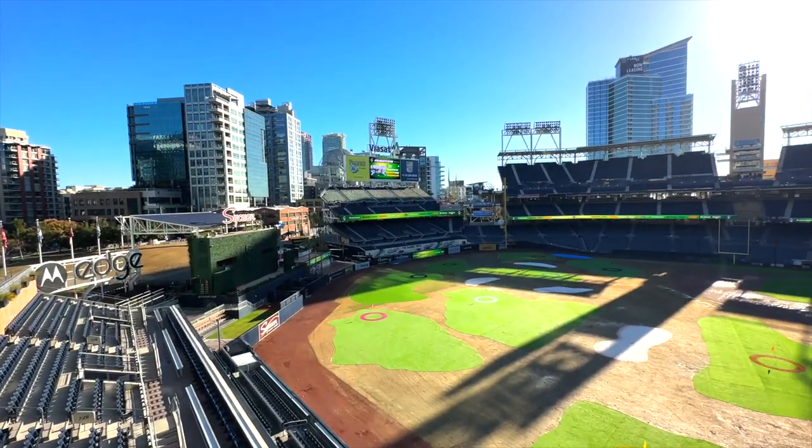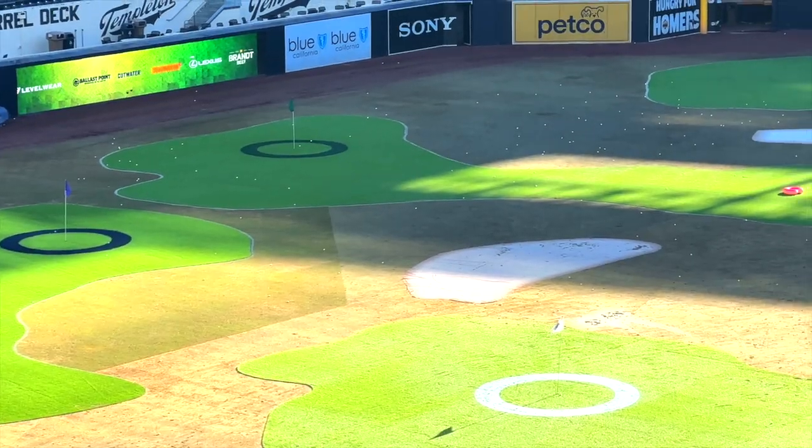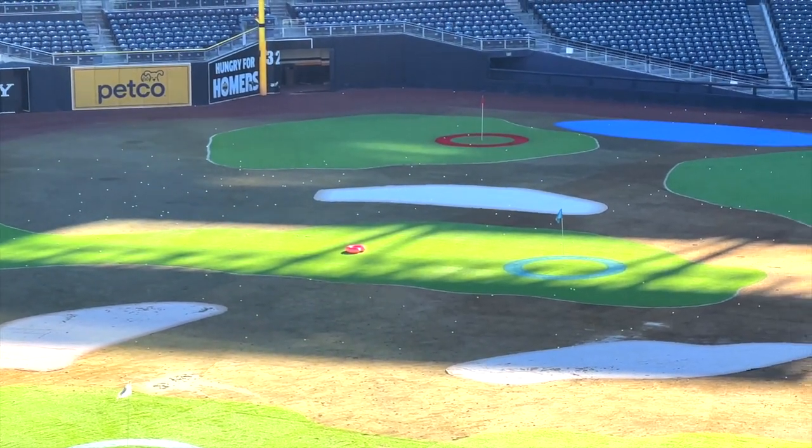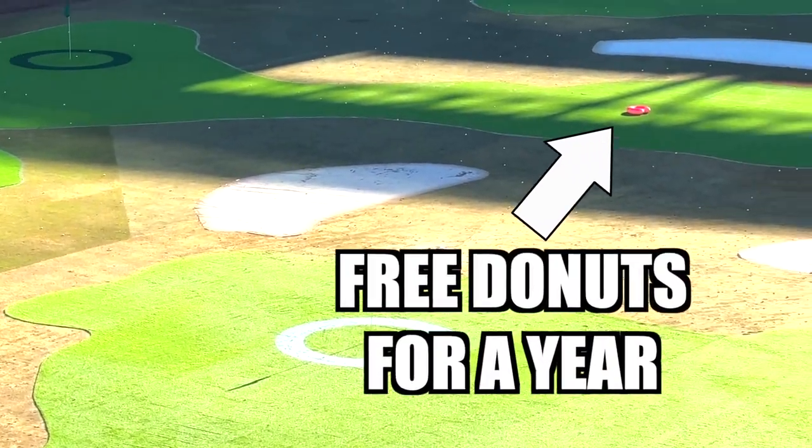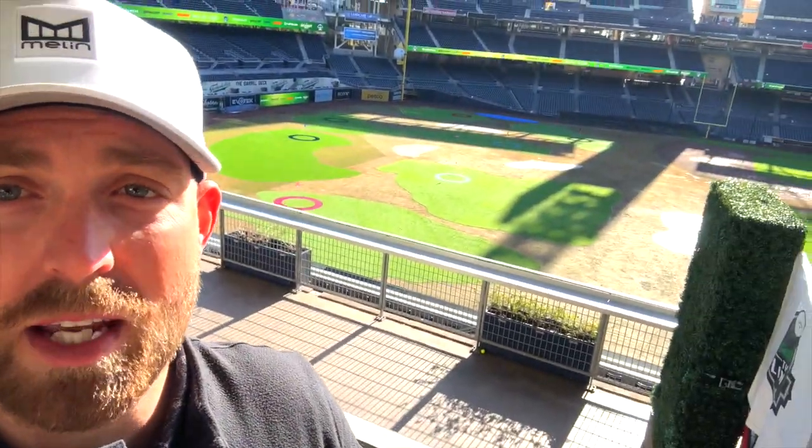We're out here at the first tee box. We're going to do a total of nine holes. What you get is two balls for each color section out there — there are about 10 or 12 different color sections, so roughly 20 to 24 balls per person. You can see all the way out there there's a donut, and if you hit the ball in the donut you get free donuts for an entire year. Here's a look at all the different holes you're aiming for. Let's get after it!